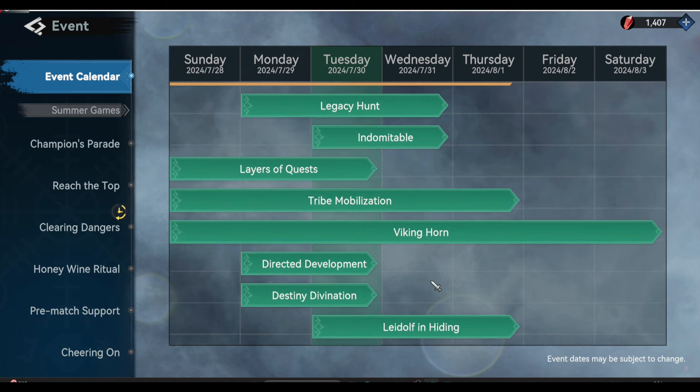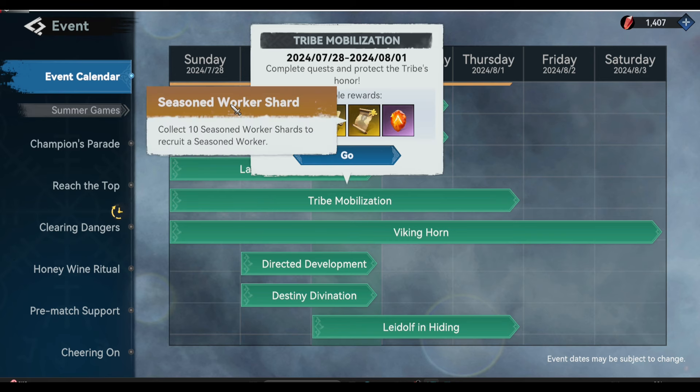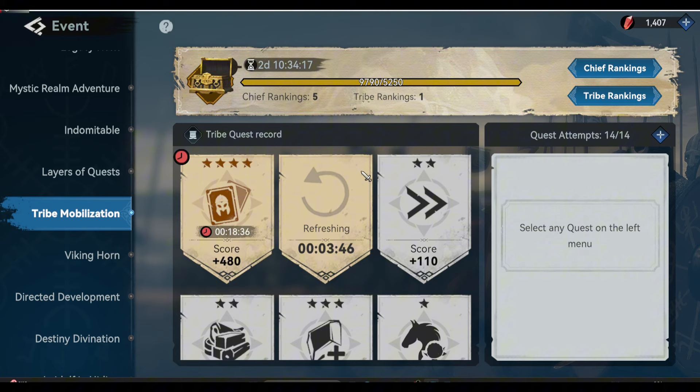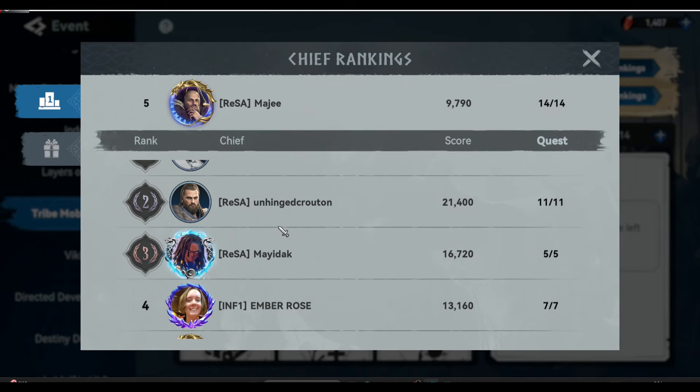Here is the tribe mobilization event. One of the best rewards here is that you can unlock one or two legendary workers for your city. You can see the rewards here — this event is actually one of my sources for legendary workers. I am number five in our kingdom with these points without spending money.